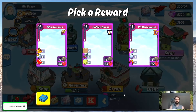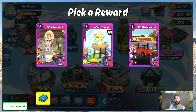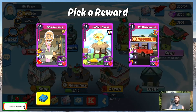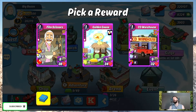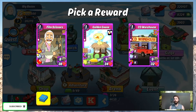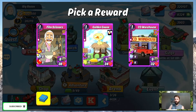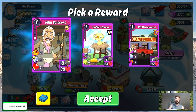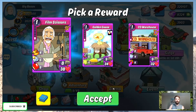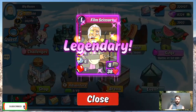I'm taking Film Scissors. City Warehouse does One Man Musical and Hip-Hop Pop — I use that card in my musical deck, it's an amazing card. All three cards here are great. Golden Goose does the Babinstein Disgust combo. But I'm going with Film Scissors because the armored event is coming up soon.